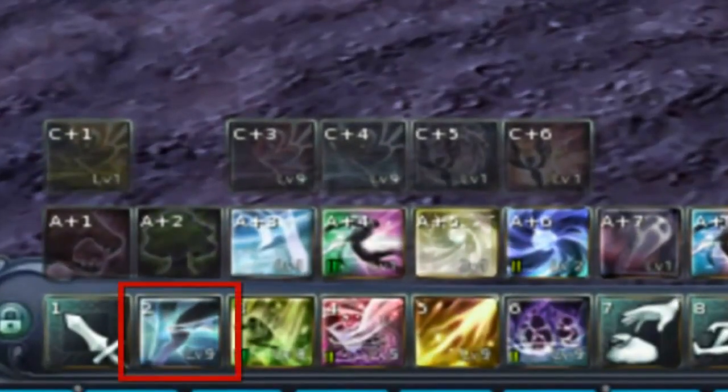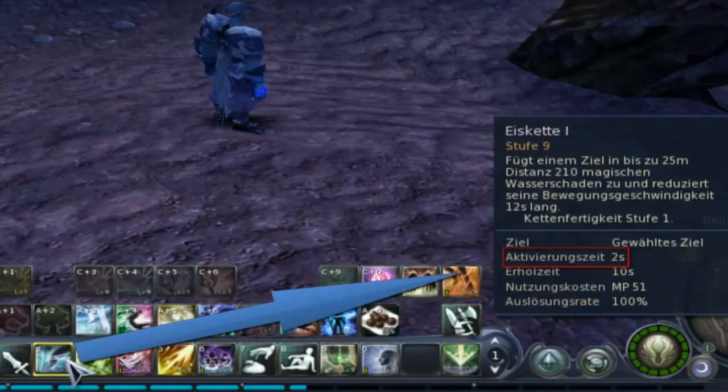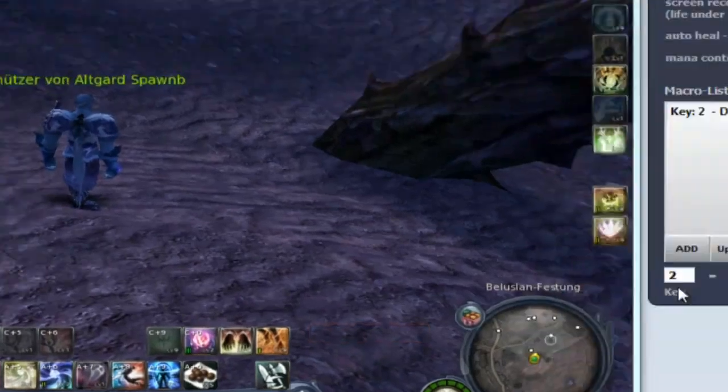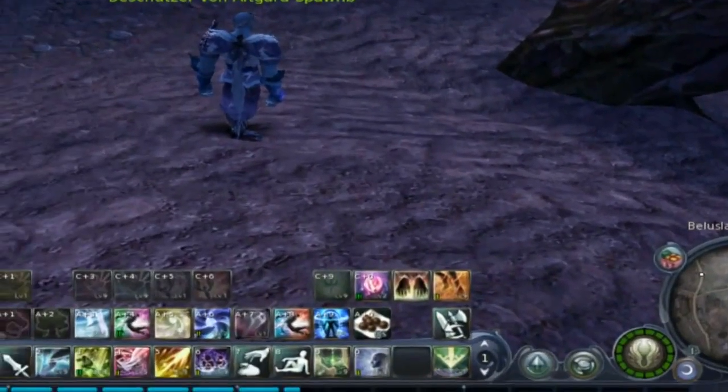Macro list creating. To insert a new action, enter the action bar key and the activation time. If the activation time is zero, enter one second, because the action has animation time.